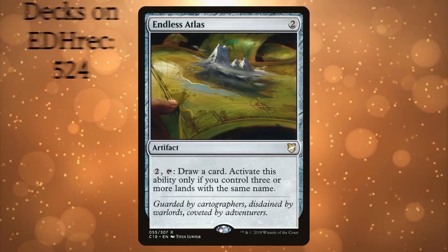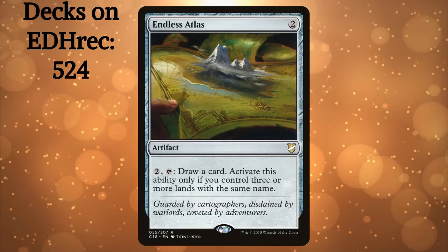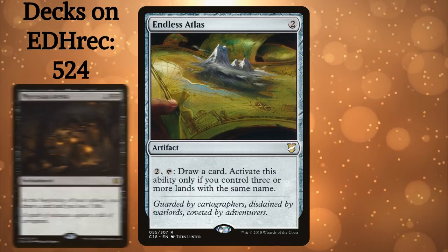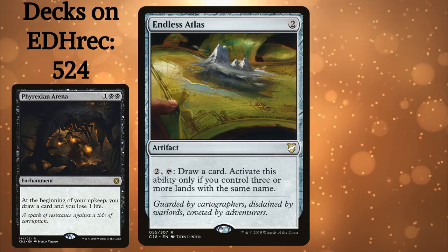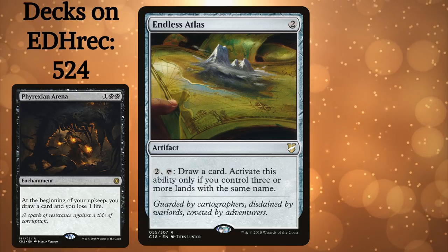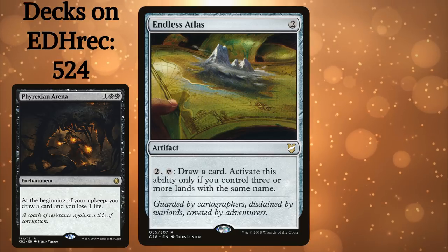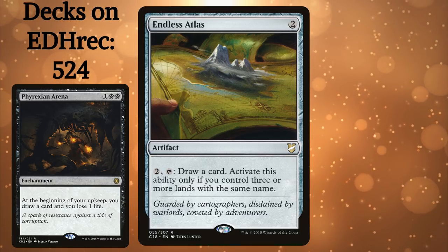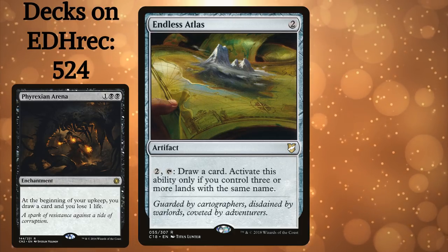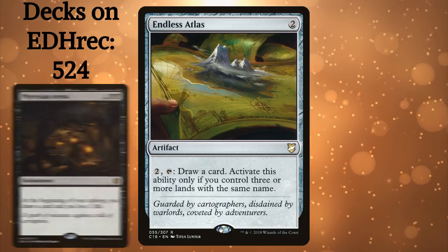Endless Atlas. This card is very underplayed for being a cheap, colorless card-drawing artifact printed in a Commander set. I should mention that BZ and I don't advocate playing Phyrexian Arena in black decks, and this is generally a worse card, but the context is huge. For mono red, mono white, and even colorless decks, this card should be a go-to way to generate advantage. Not only will you meet the three-land requirement with basics, but it pays itself off after two activations and as an added bonus doesn't appear threatening.